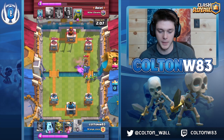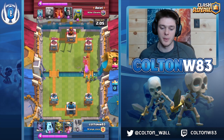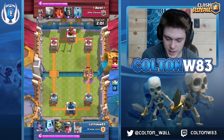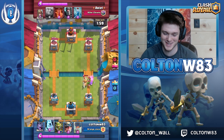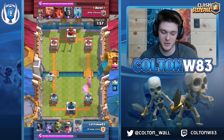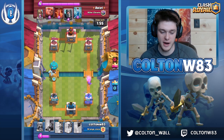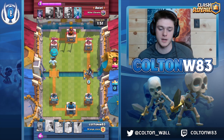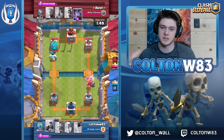That was a really good goblin gang by him and a good zap by me in return. I don't like having to play Pekka early game and then I just got screwed by the Prince. With no air defense in his hand I immediately moved to rush — that was a really good balloon play because I knew what his deck had.